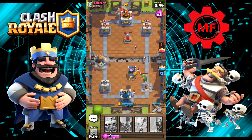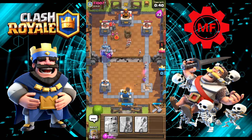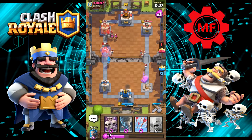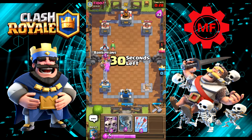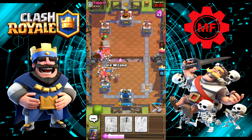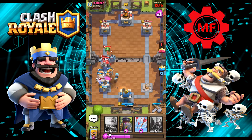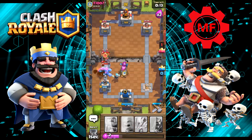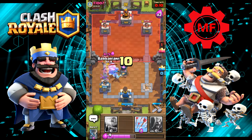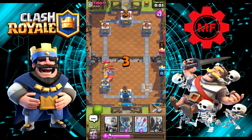Put another royal giant down and he puts it on that side with a wizard. This is not going well for me. The tower can take care of that — oh, great. Try and pull them back. And he put down another golem — yeah, this is not going well at all. Furnace. Let's put some more barbs down.